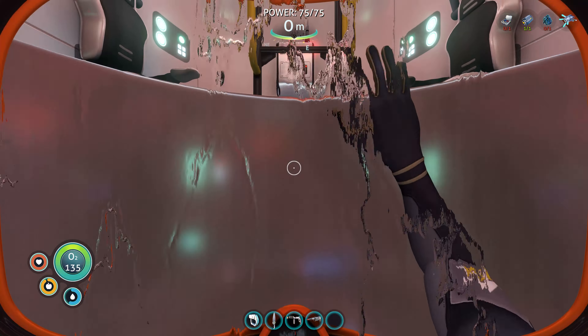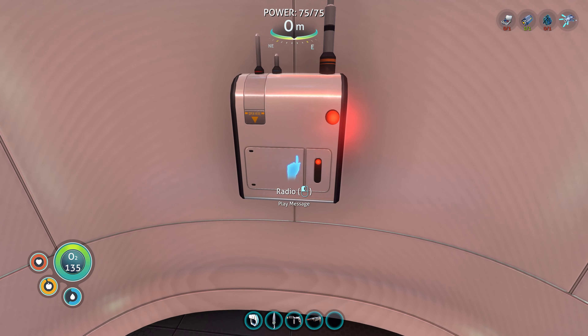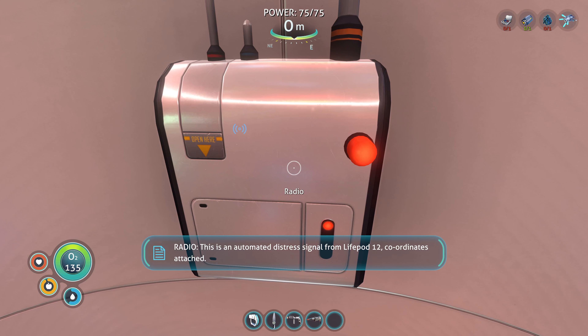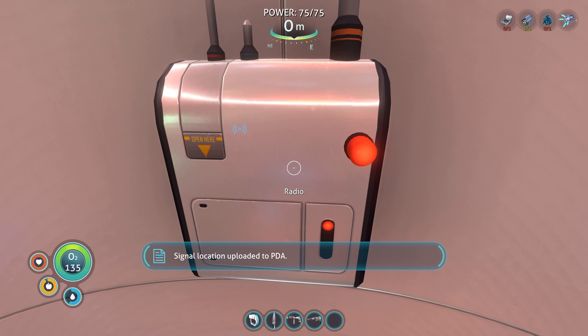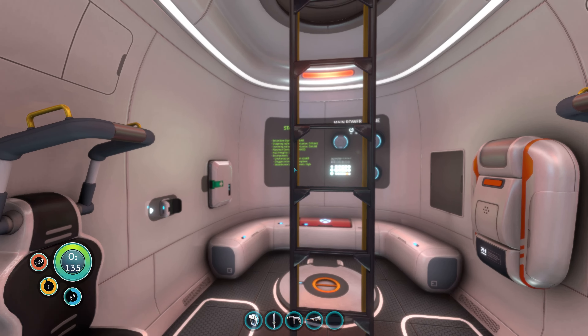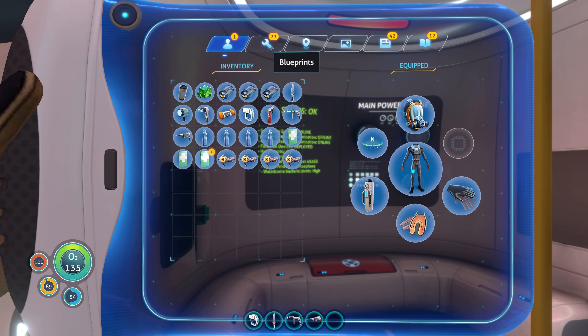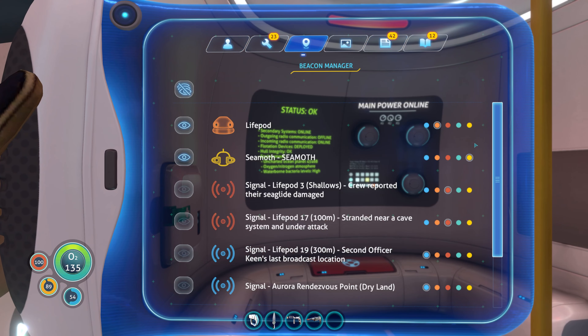I gotta listen to the message before we go. This is an automated distress signal from Lifepod 12. Coordinates attached. Warning: lifepod has sunk beyond safe diving distance. Do not attempt retrieval without submersible support. Signal location uploaded to PDA. So maybe this is where we'll build our first base because it's so deep in the water.